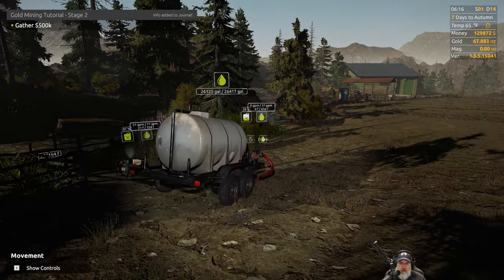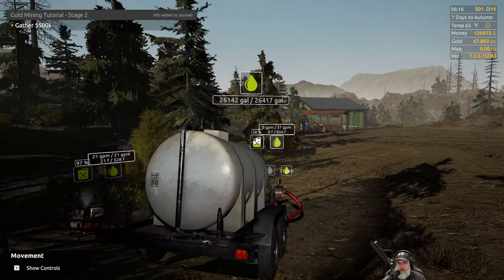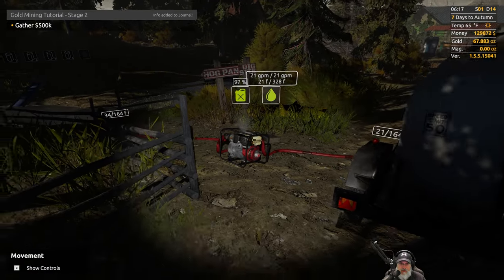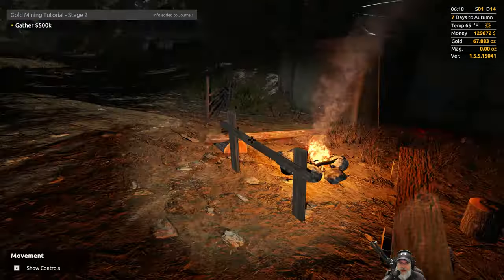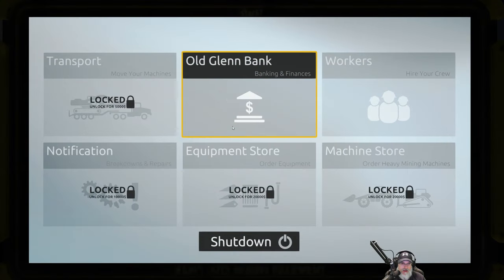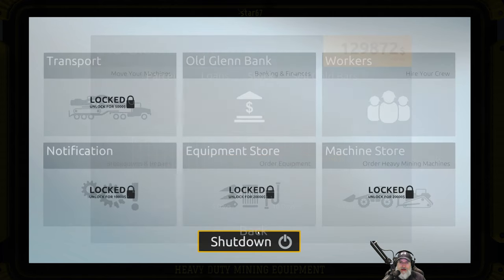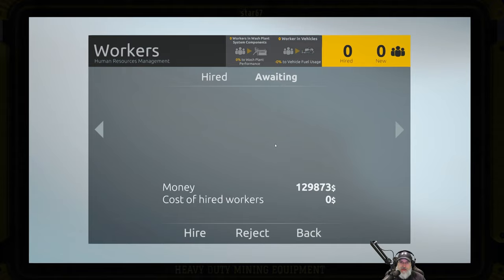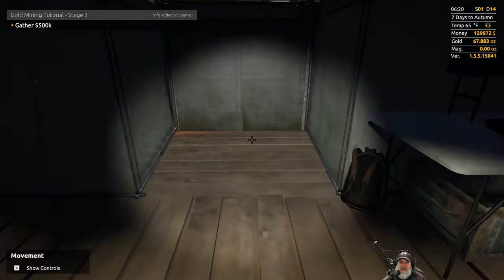Welcome back everybody to Gold Rush, I'm an old guy gaming. We're going to go get ourselves a large fuel tank today — this one is just about full, I had to put some more fuel in this morning. The first thing we're going to do is go check our gold prices for today and see what they are. They're still at 1190. I don't think we have any new workers — let's double check — yeah, nobody's here either.